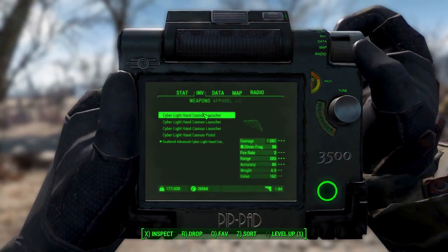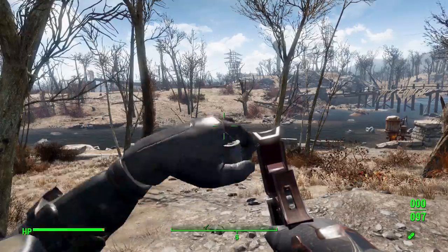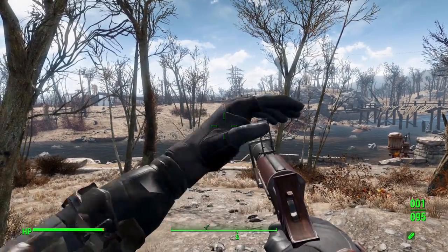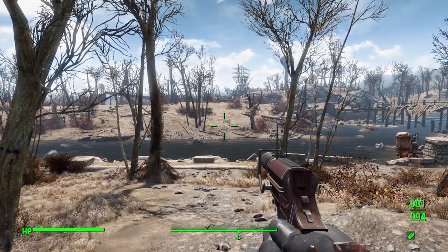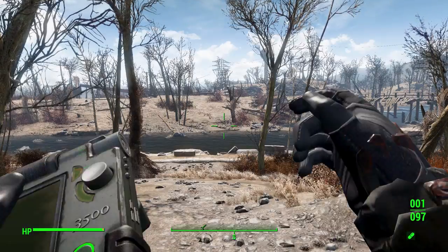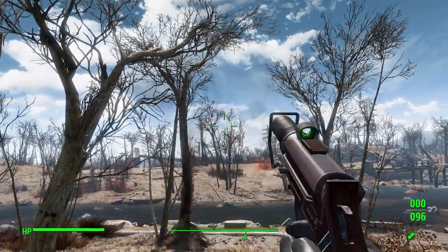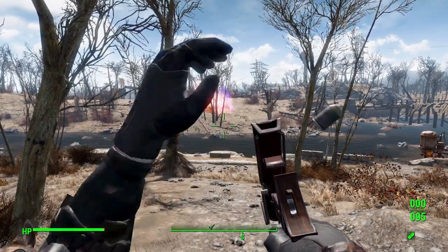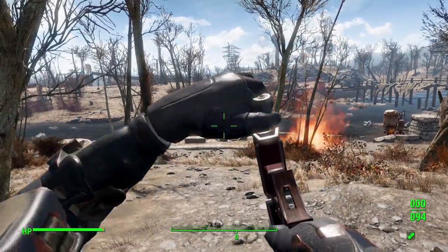Now for the launchers. First up, the frag version — give it a good arc and there's a lovely large boom. It's a grenade launcher, that's exactly what you want. The reload speed is sensibly fast so you can keep launching downrange. Next is the incendiary variant — basically like throwing a Molotov but much further. It catches the bushes on fire nicely — very entertaining.